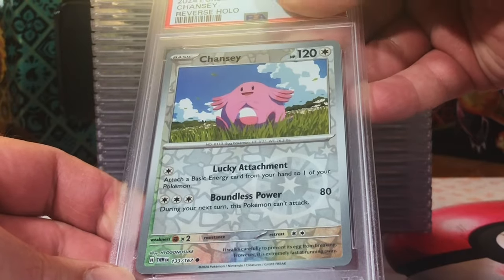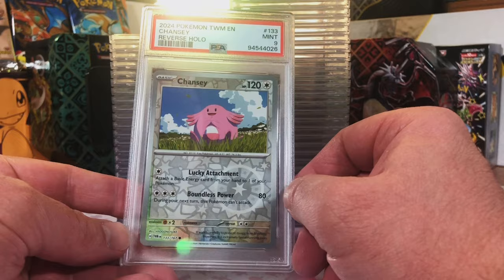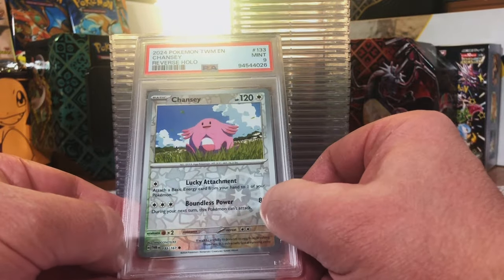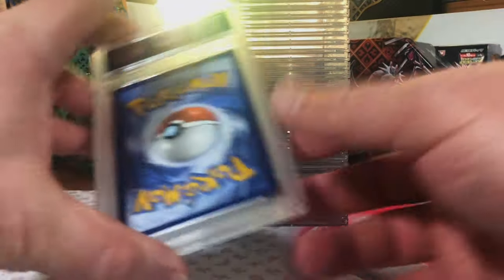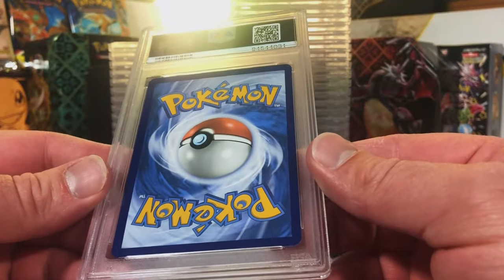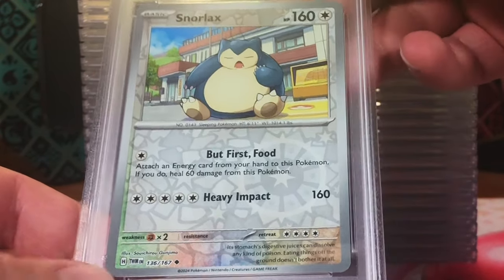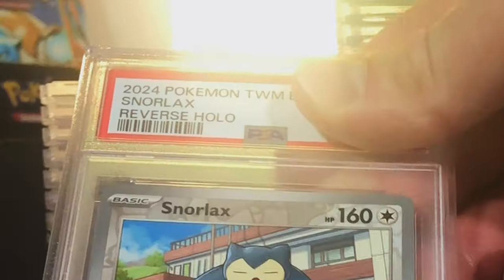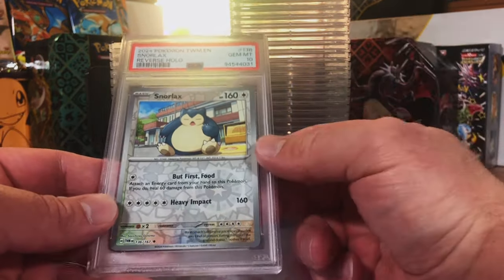Reverse Holo Chansey Common. I'll guess a 10. Mint 9 - that's fine, I'll take it. There are duplicates of some of these, but I can't remember which ones I sent in more than one of, so we'll figure that out as we go. Still nothing less than a 9 so far - let's keep it going. Reverse Holo Snorlax Uncommon. I love this Snorlax artwork - definitely gotta be a 10. Gem Mint 10! That's what I was hoping for - this is gonna be good.